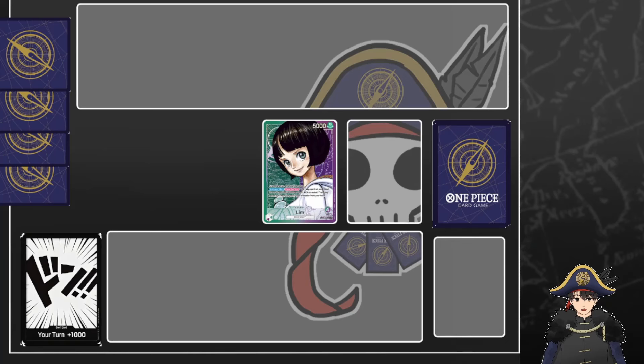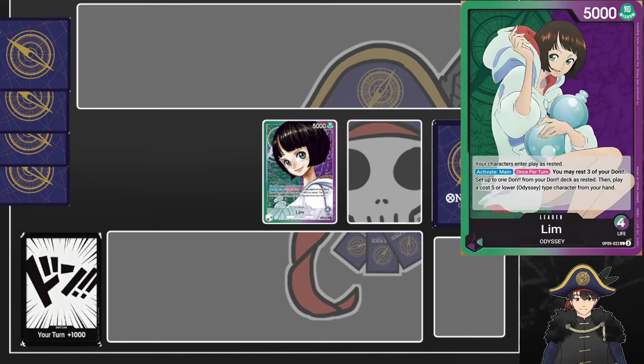Let's take a look at the leader card. Green Purple Lim is a dual color leader with 5,000 power and four starting life. Her leader ability reads: your characters enter play as rested. Activate main once per turn - you may rest three of your Dawn. If you do, you can set one of your Dawn from your Dawn deck out as rested, and then you can play a five cost or lower Odyssey type character from your hand. So it's a leader that cheats out characters cheaply, kind of like how Iceberg worked, except your leader can attack.